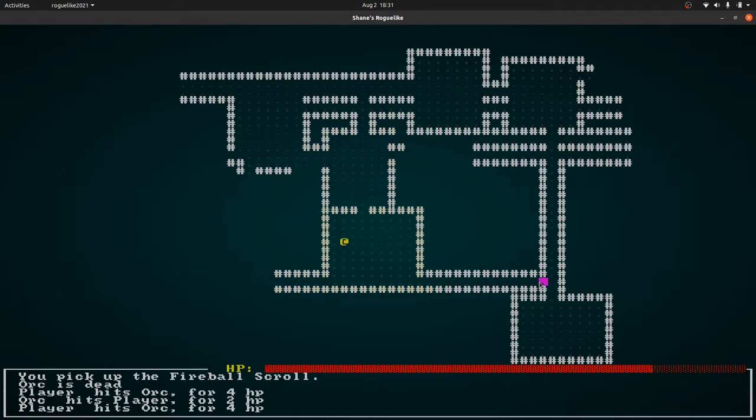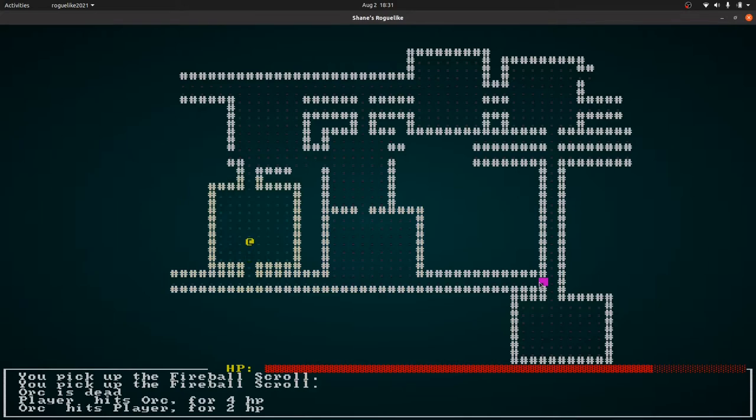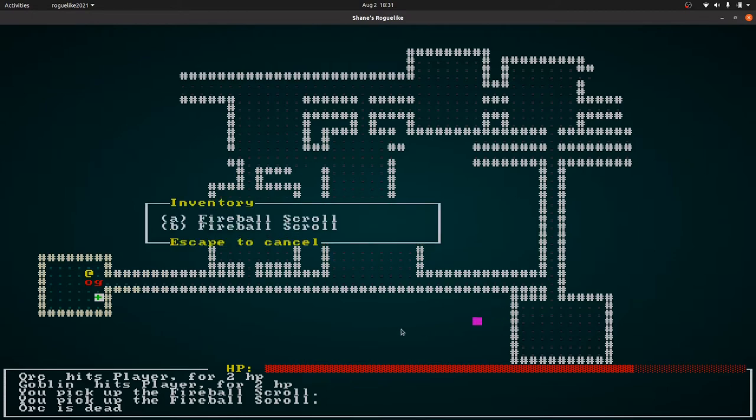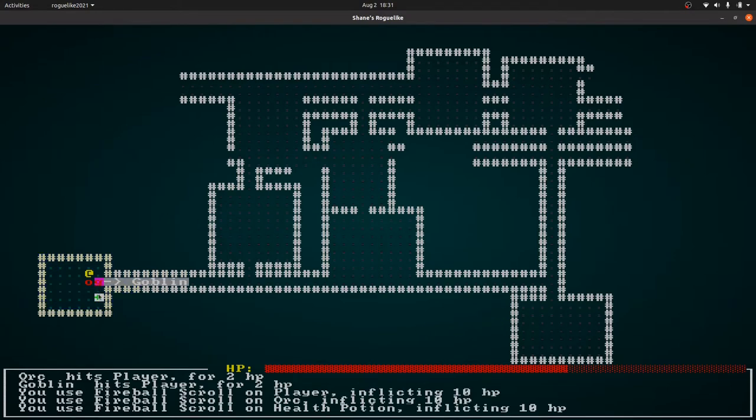The only other change I've made is to the health bar. I've removed the HP text at the bottom and just left the health bar as a red bar. I think it looks better and explicitly telling the user their health value isn't really necessary.